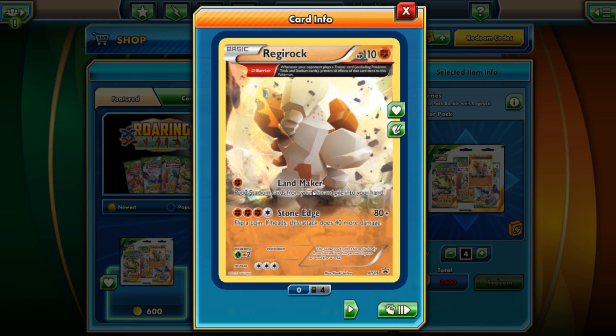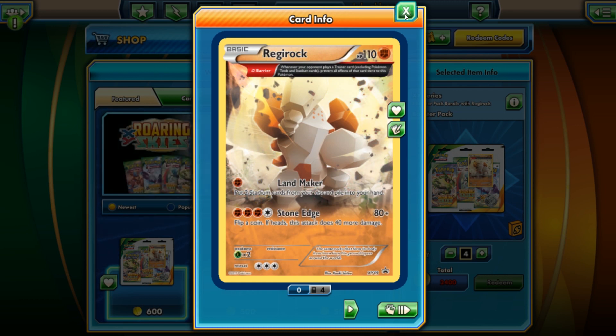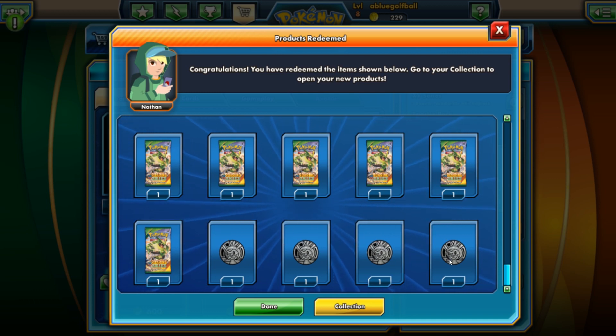Landmaker — you get Stadium cards, that makes sense, kind of nice. It wouldn't really work well against Nine Tales and Barrier Shrine. But for four energy you can hit for 80, and if you flip heads you can do 40 more damage — that is just absolutely awful. But hey, it's a collector's item I guess. And look at that, we got a whole bunch of coins, a ton of them.